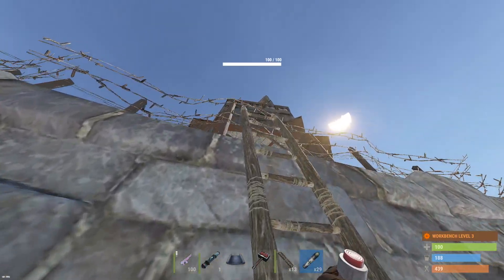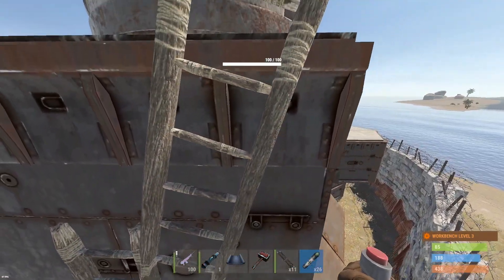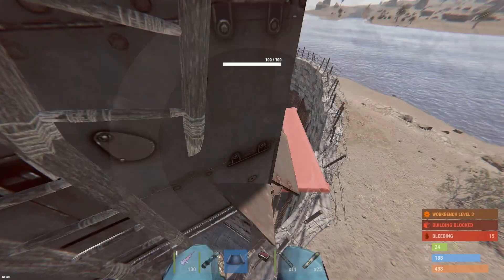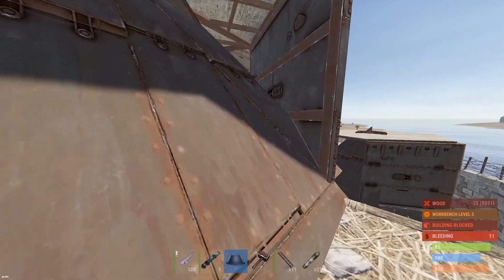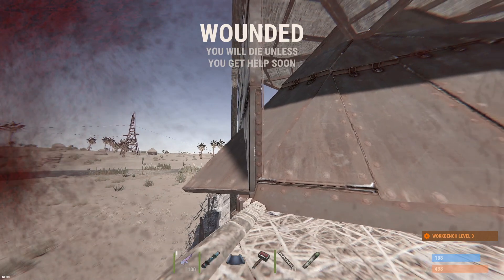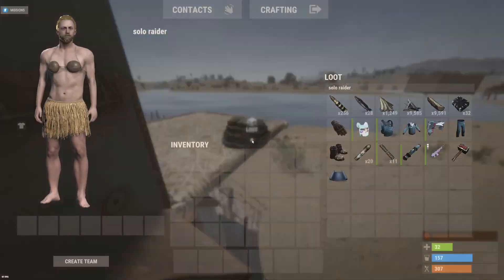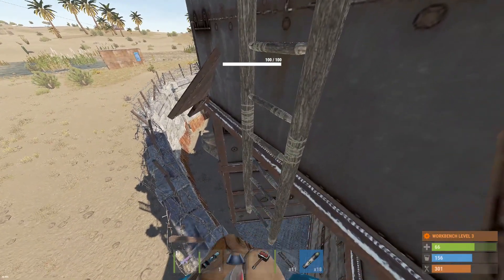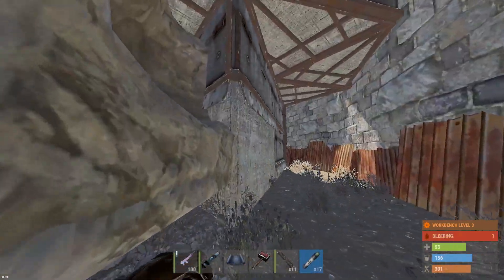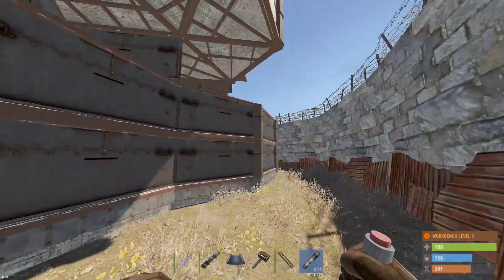Somebody already placed a ladder here — maybe it's a good spot, but it sounds like there's a turret right next to us. There's definitely going to be a turret in this raised armored TC, and multiple turrets on the base. Oh my god — it shot me through the floor! Apparently these turrets can take you down straight through a freaking roof. I'm going to try to take cover on this rock over here. We're on the first floor — we can dodge those turrets.